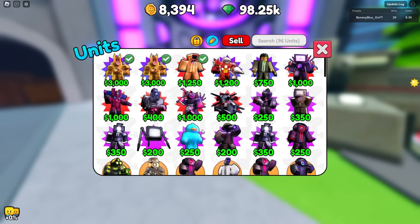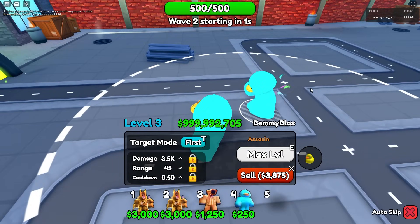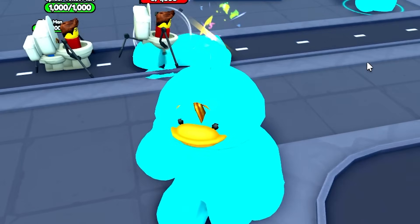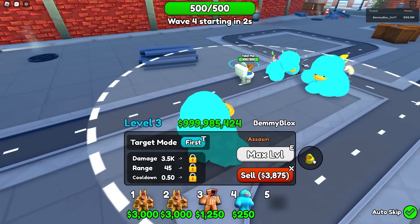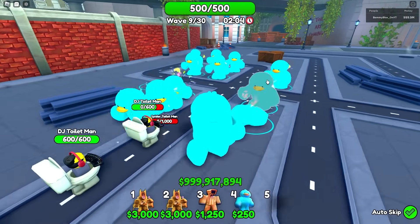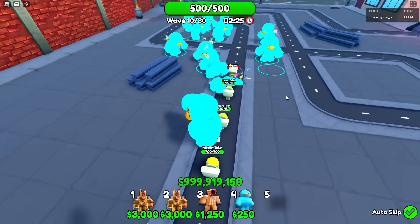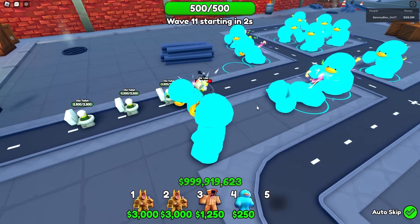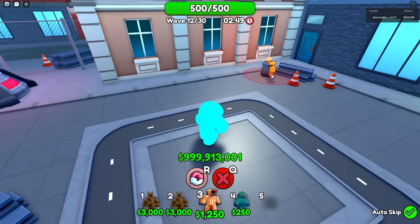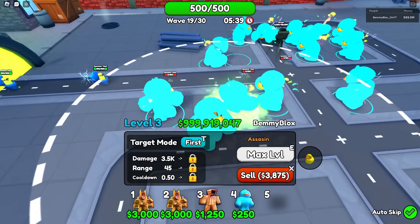I guess we'll find out. The Bemster is maxed out as an Assassin but his cooldown still says 0.5. I don't know what a special toilet is. It's a rare trait so it should be good, but I'm waiting to see these guys attack faster. I'm watching the Evil Overlord specials — did they attack faster? I honestly can't tell. I don't really like Assassin.